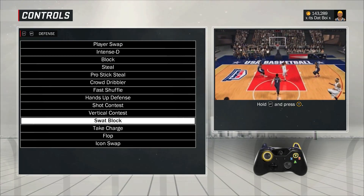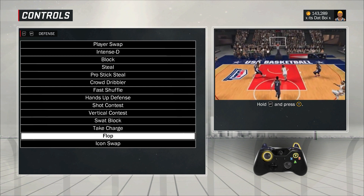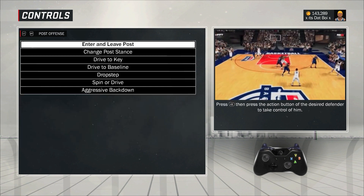Swap block: hold RT and press Y. I think everyone does that in general. Take charge, flop — you don't need any of that.